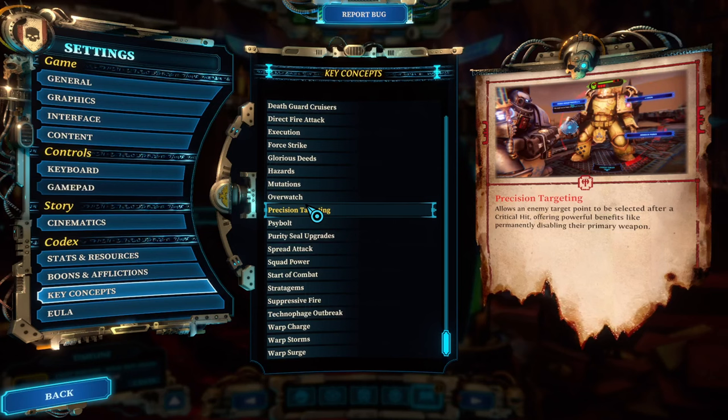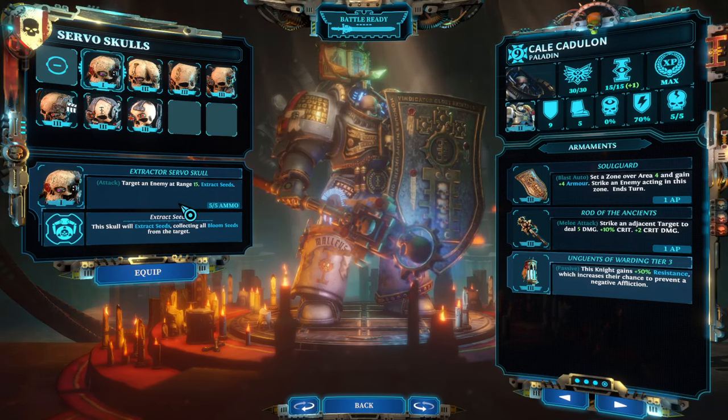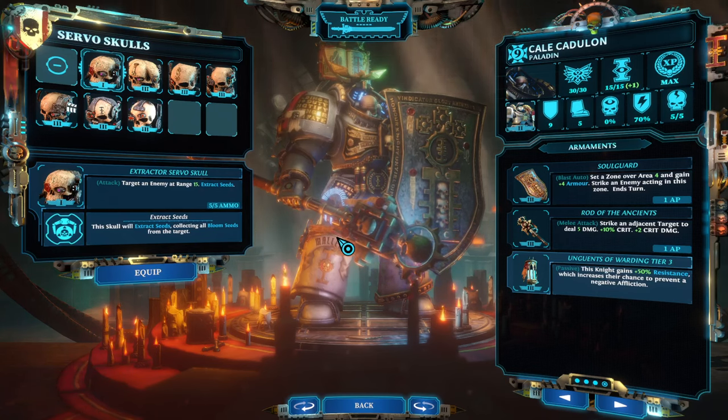Bonus tip number thirteen: extraction of seeds. You need seeds to continue with research and to upgrade equipment. Way number one is to score a melee critical hit — it must be melee and it must be a crit — at which point you can target the body part the seed is attached to and extract it. The easier way is researching Advanced Seed Access, which gives you the Extractor Services Skull. These come with five ammunition and allow you to easily extract full bloom seeds every time. Some classes like the apothecary also have a skill to automatically extract all seeds, but the Extractor Skull is generally the easiest method, and you will need a lot of seeds to upgrade everything.